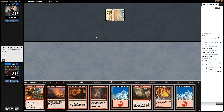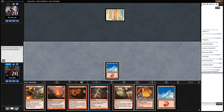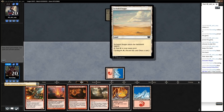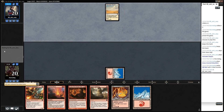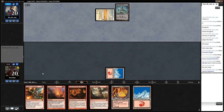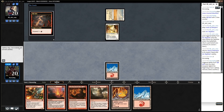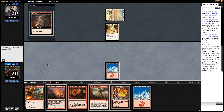Looks like we might be up against white-red. Oh nice, we drew a snow-covered mountain, so that'll allow us to just suspend the Rift Bolt. I don't know Pauper that well - I used to play a ton back when I was in college and needed to grind MTGO but didn't have much money or cards to play whatever I wanted.